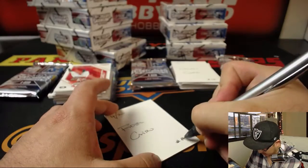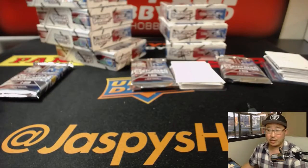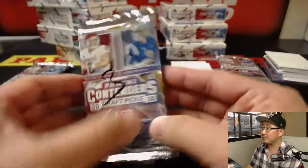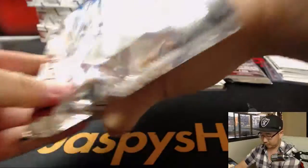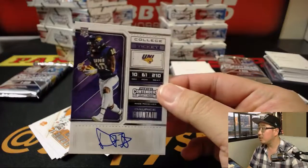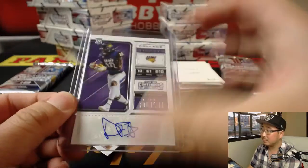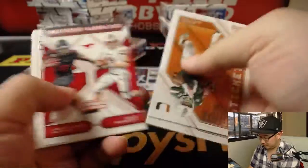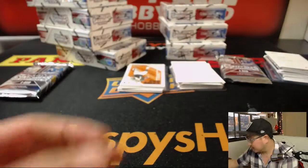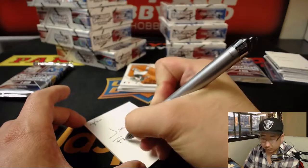Oh, this is break 17 — check that. All right, Jacob with pack 3. Dereese Fountain — Fountain of Youth — it's for you, Jacob. Dereese Fountain.